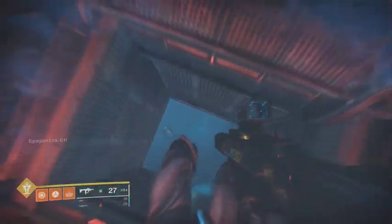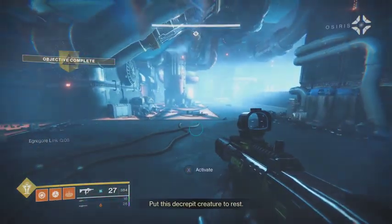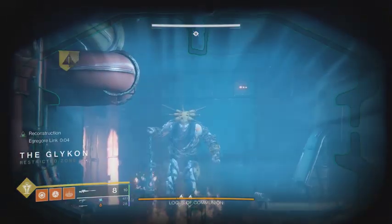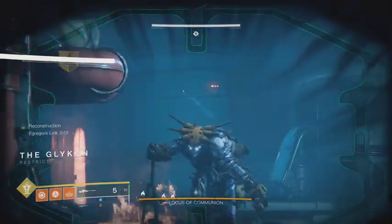Continue this process until both abominations are dead. As you get to the boss room, try to damage the boss enough to send them to the bottom floor immediately. Adds will spawn up top — use Warmind Cells to clear the room quickly. Stay aware of Screbes; they will chase you behind cover.